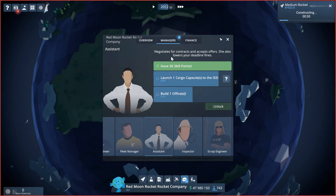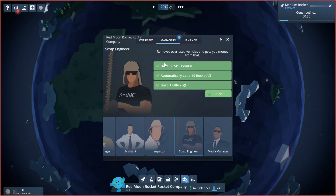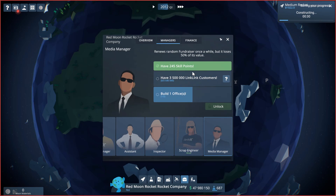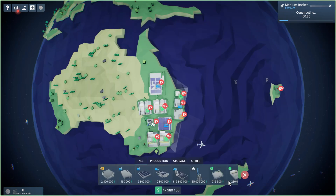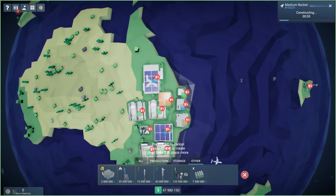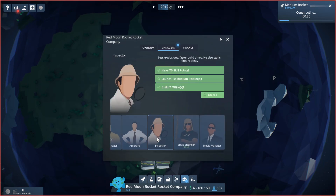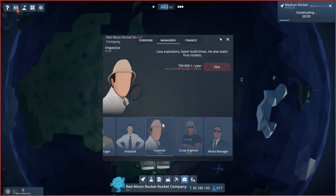The scrap engineer removes unused vehicles. Our media manager requires Starlink customers, which we don't have yet. So let's go to the build area — what we're missing is an office, so we're going to plop one in right there. In our finance area, even though the office isn't done yet we're building it, so we'll unlock the assistant and hire them for 700 thousand dollars — that sounds like a deal.